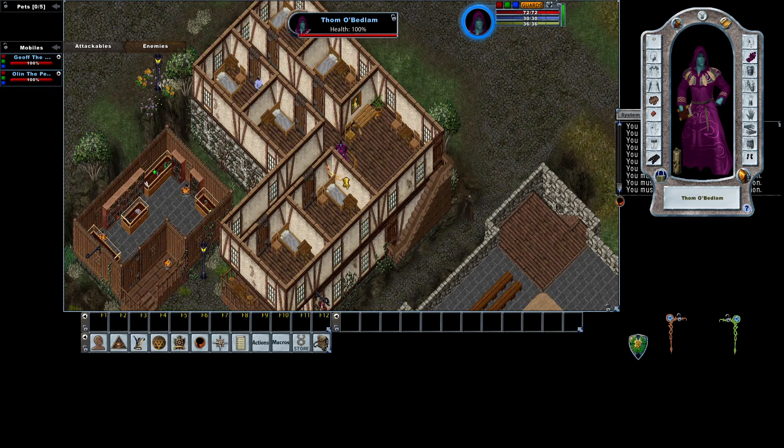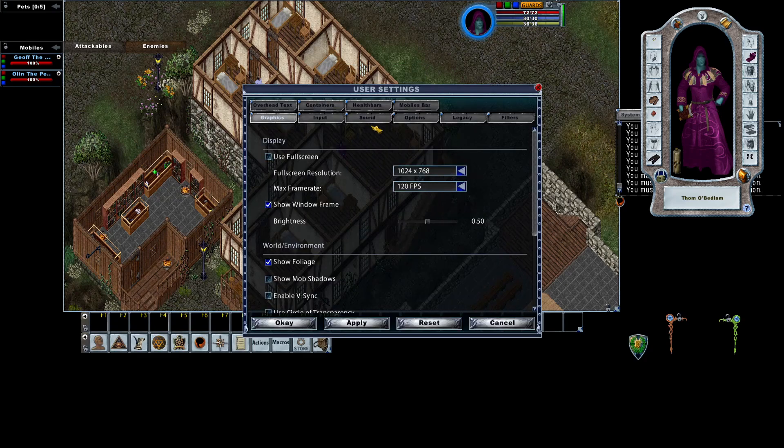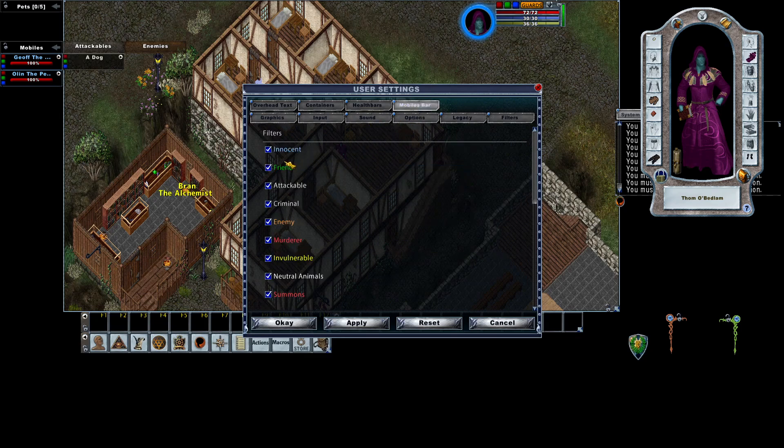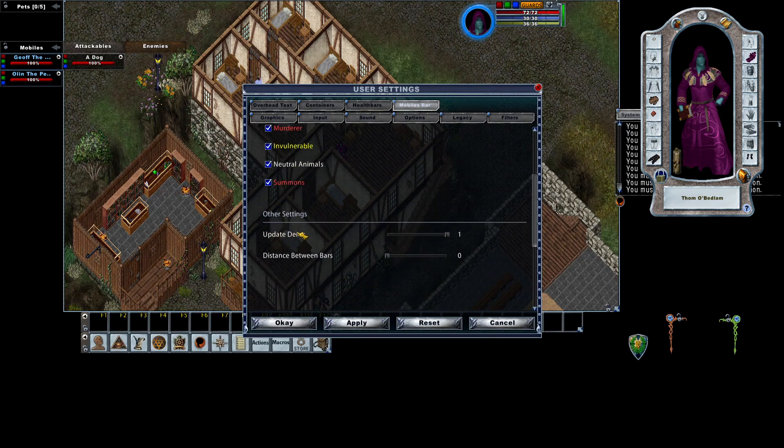You can use this to also show all of your orange if we're in PvP. Now there's some changes you need to make in your settings in order to make this effective. Let's hit escape and go to user settings. Go to the mobiles bar tab — it has filters here that are enabled. You can turn these on or off, which also changes the dot spots. Update delay — this is a nuisance. I have no idea why it's preset to one second, but I always set it to zero seconds so that it updates quickly.